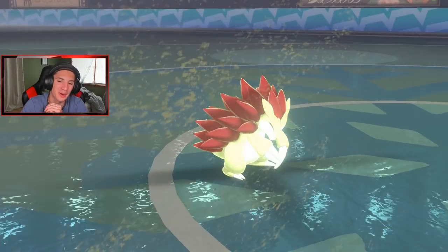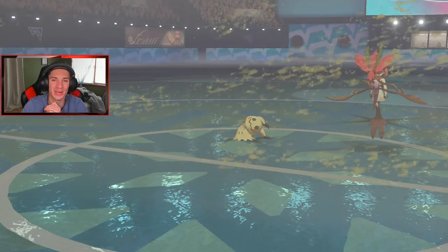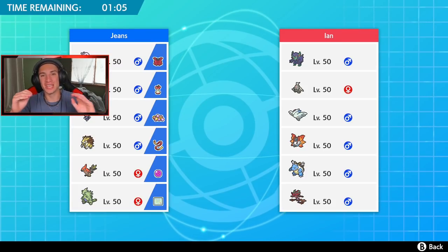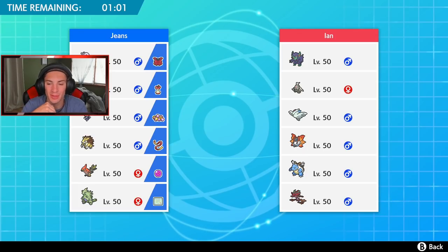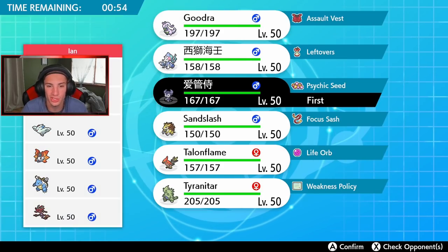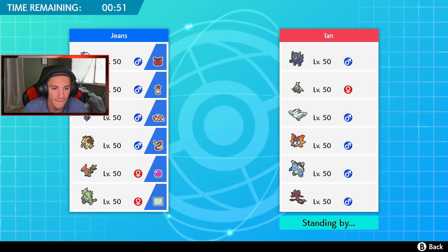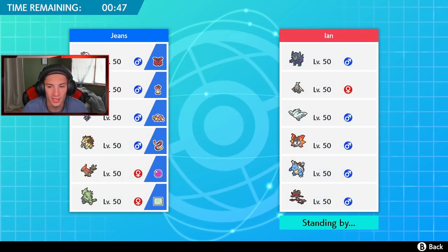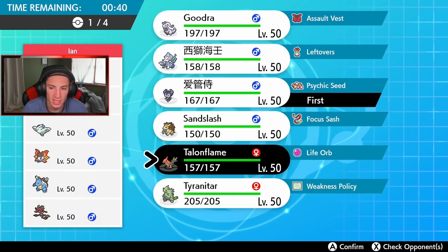Final battle — looking to get that winning record for the online gaming community! This guy has a Shell Smash Blastoise team along with Trick Room and Jiggalji again. I might just lead Indeedee in case he wants to set up Trick Room — if not, we can Expanding Force and roll from there. Next spot I think Talonflame or Tyranitar — let's start dropping rocks just in case Togekiss is being annoying.